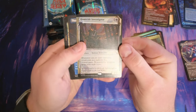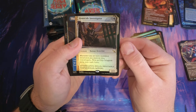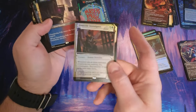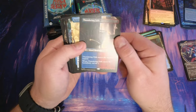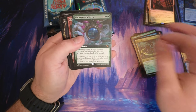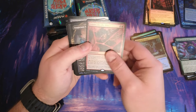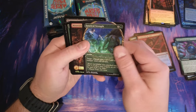We got our showcase foil here — Homicide Investigator, when going to die, investigate. Might be okay for a token deck. Thundering Falls, we got a land. Detective of the Month — City's Blessing: at the beginning of your upkeep, return target land from your graveyard to the battlefield. That looks pretty good — feels like a pretty good card. Connecting the Dots, Auspicious, we got the Strength.